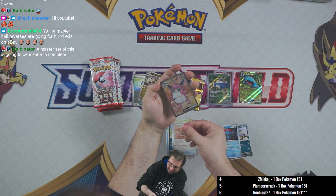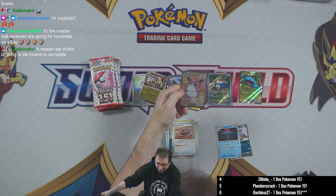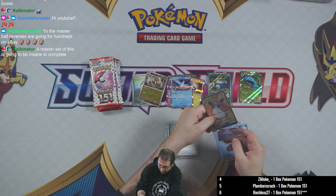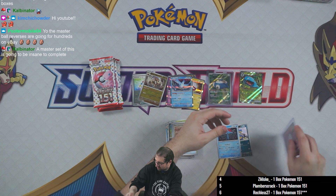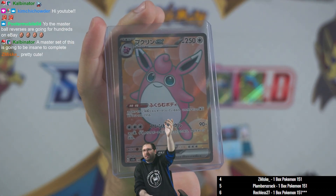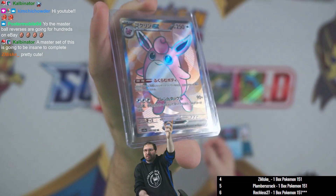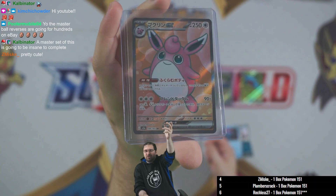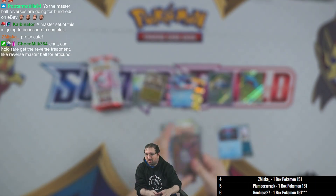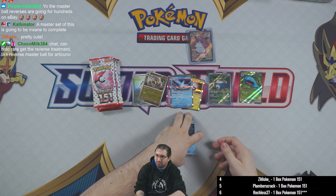Wigglytuff might see a little bit of competitive play — maybe it gets 100 extra HP if you've got the special energy attached to it. And 350 HP is quite a bit, even for an EX Pokemon. We'll see if that one ends up seeing competitive play — I think it might, but we'll have to wait and see.